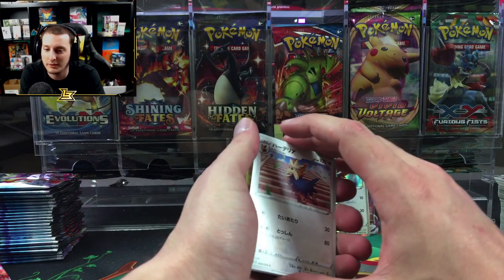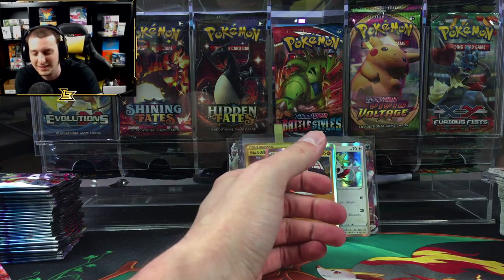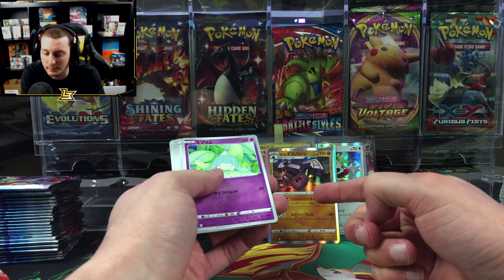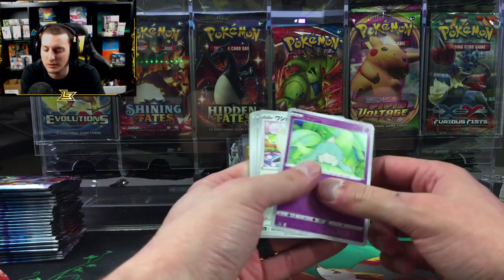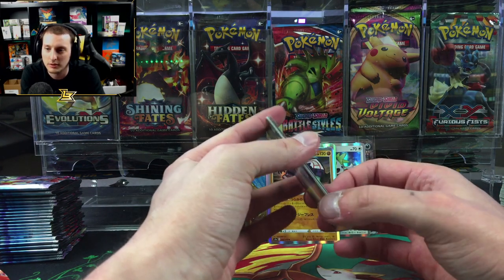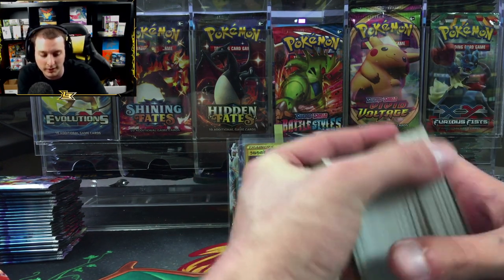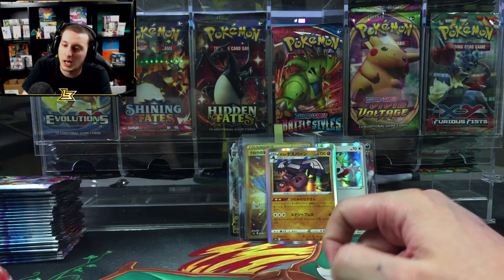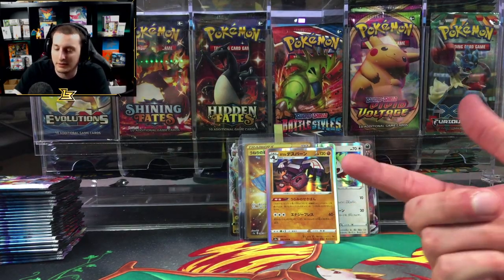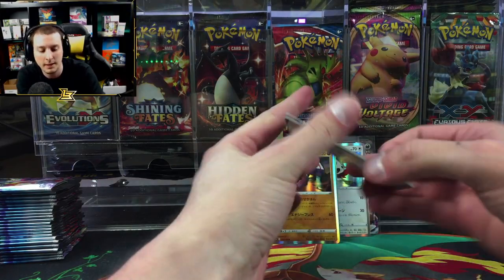It's Dractazolt for both the V and VMax that you pulled? I don't get it — I swear Dractovish is the one that looks like a fish head. Okay, so if it says 'vish' it's the one that looks like a fish head. So Arctazolt and Dractazolt have the dragon body. Oh, I see — that makes more sense now.